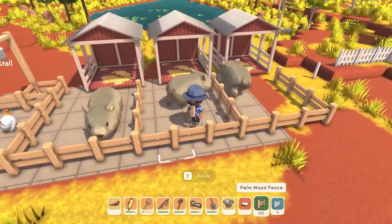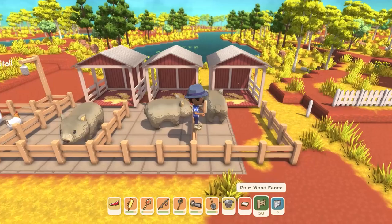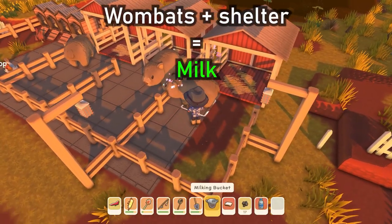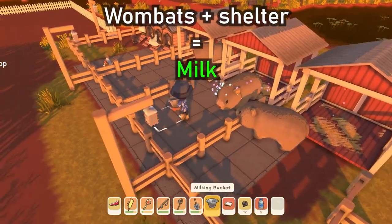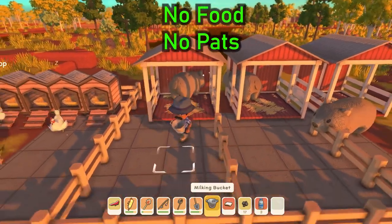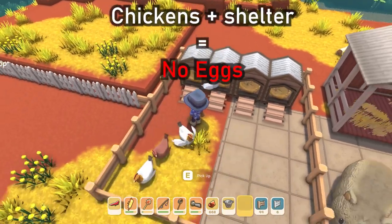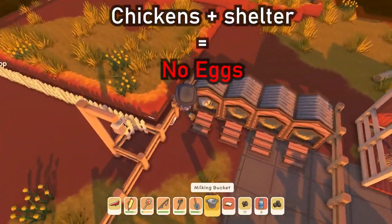So we have to do something to get the milk and eggs. With the wombats we first tested adding a house to each one. It turned out to be extremely effective and they started producing milk the next day — that's without food and without pats. With the chickens, adding a shelter did not make any effect on them producing eggs; they still produced nothing.